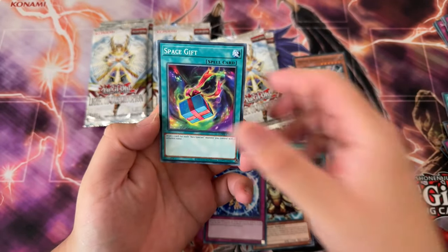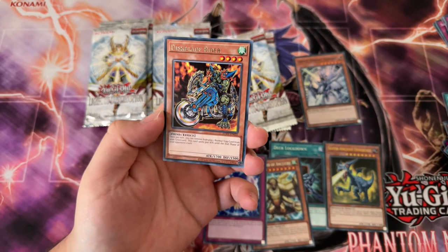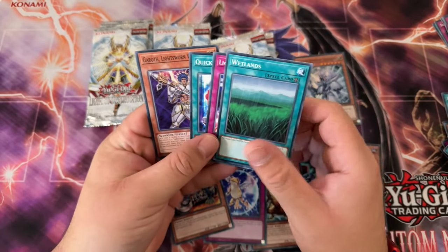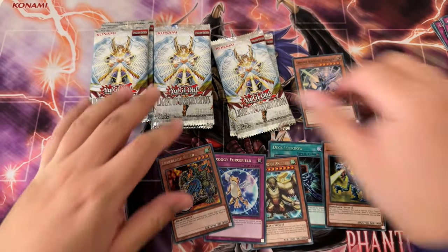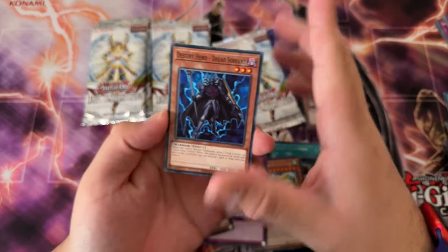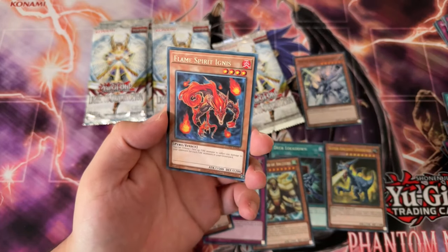Alright. Cross Porter, Space Gift, Portable Battery Pack, Cane of Force, Disc Blade Writer — that's what it is — Wetlands, Spiral. Come on man, give me a good ulti. Give me that good stuff right now. Spell Gear. We got Flame Spirit Ignis.